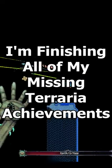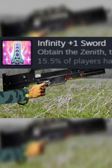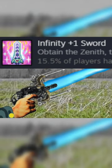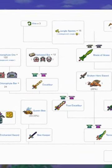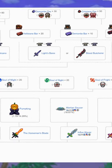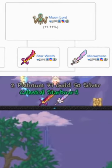I'm finishing all of my missing Terraria achievements. Infinity Plus One Sword is an achievement earned once you craft what's arguably the best item in the game, the Zenith. In order to craft the Zenith you're going to need to collect a bunch of powerful swords. I already had a few of these, and I got lucky on the Moon Lord fight and got both swords I needed from him on my first drop.